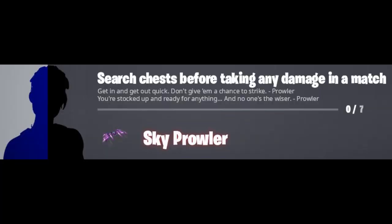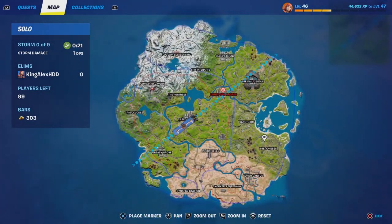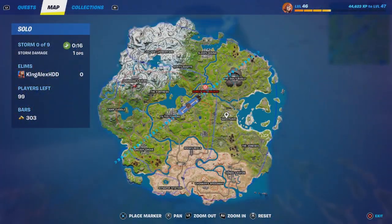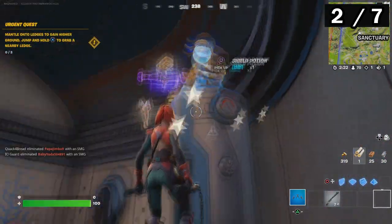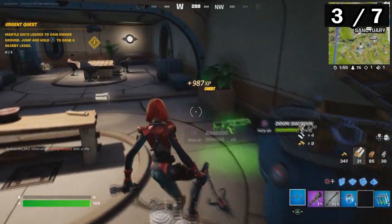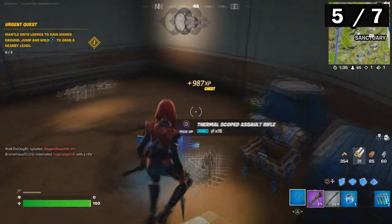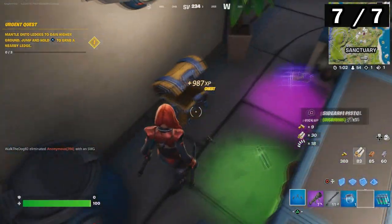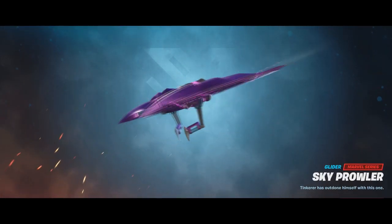Let's move on to the next challenge. The next challenge is to search chests before taking any damage once you land - make sure that you don't take any damage. I usually go to this spot right here because there's a lot of chests inside. That's one, two, three, four, five, six and seven. At this moment - there you go - I unlock the glider. Very simple, very fast.